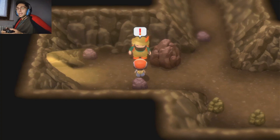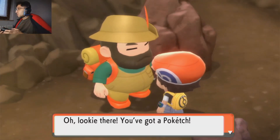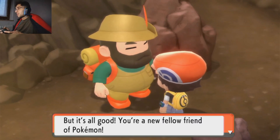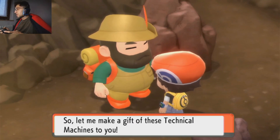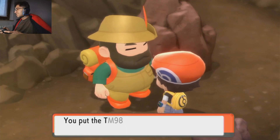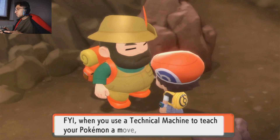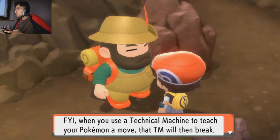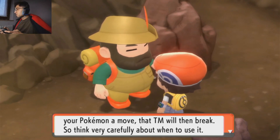And during night, Zubats as well. Oh looky there, you got a Poketch. You're still a pretty new trainer, aren't you? Yeah, maybe. It's all good — you're a new fellow friend of Pokemon, so let me make a gift of these technical machines to you. TM98. Each of these TMs contains the move Rock Smash. When you use a technical machine to teach your Pokemon a move, that TM would then break. So think very carefully about when to use it.